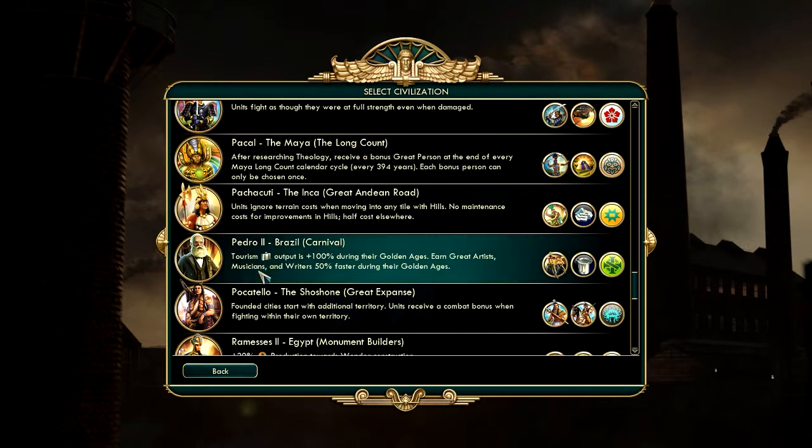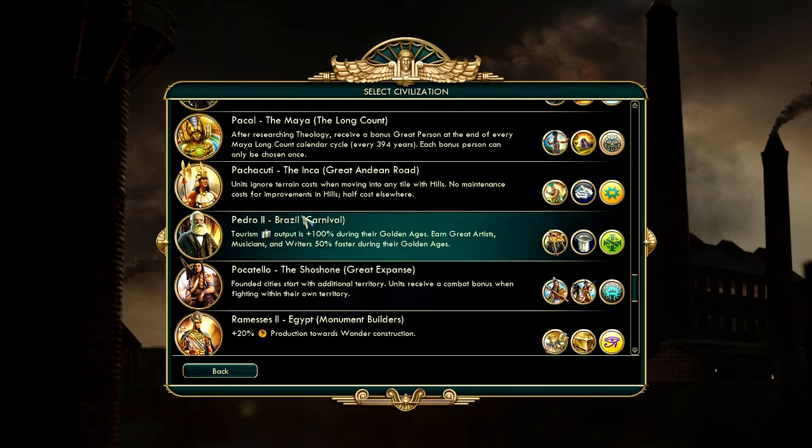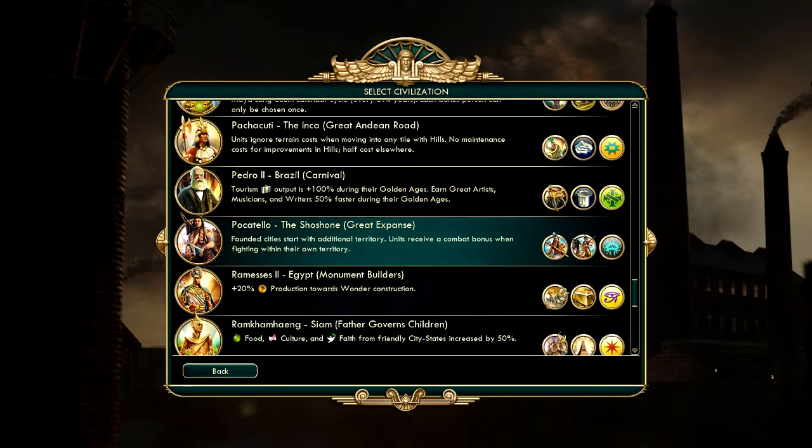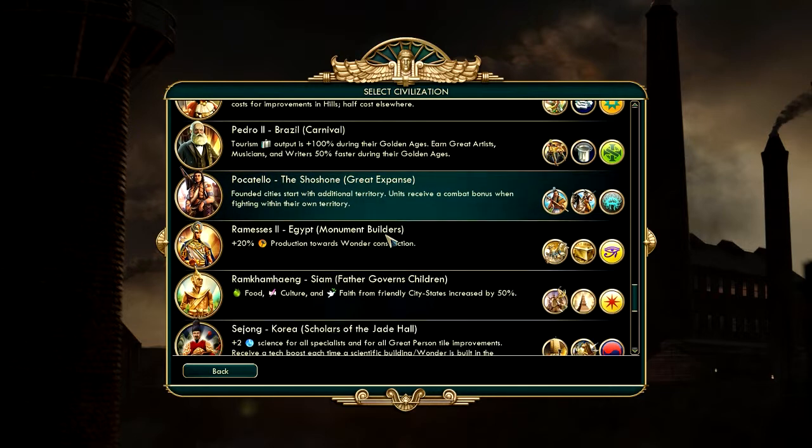Brazil is very nice — you get more tourism during Golden Ages, which means certain wonders that extend the golden age will be very important, and you might want to use great people to trigger a golden age. The Shoshone are interesting because they get a combat bonus when fighting within their own territory, which could be very nice if you play very defensively, for example in a one-city challenge.